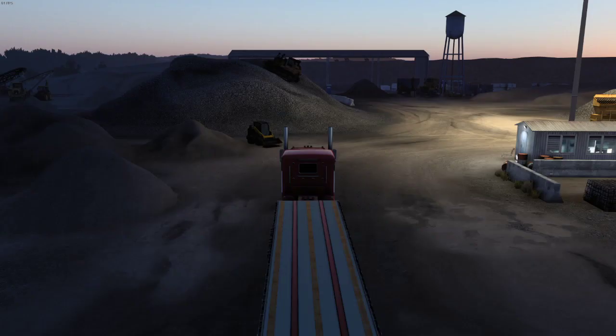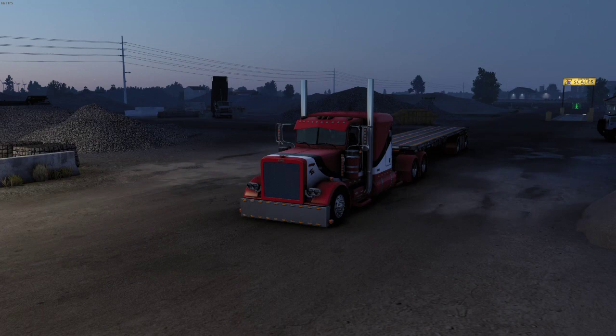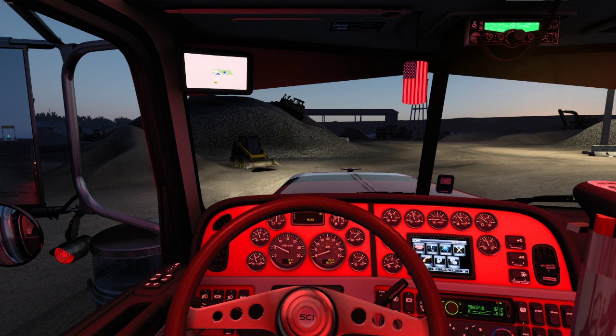We have lights all around this thing, so I'll show you guys the front lights first. We've got antenna and LEDs. This thing is decked out in red. And today we're hauling hay — 21,830 pounds of hay from Twin Falls all the way down to Ontario, Oregon.